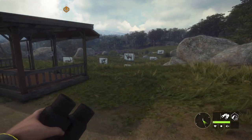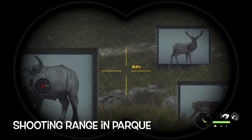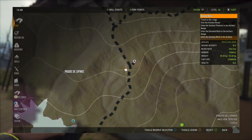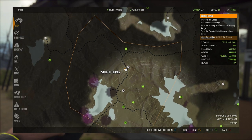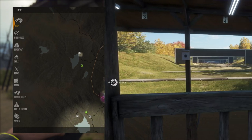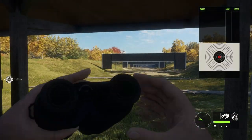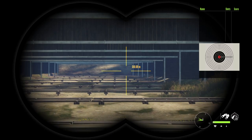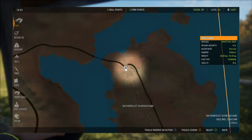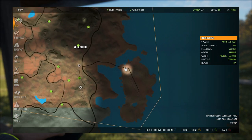Speaking of shooting ranges — this is the Parque one. We have two in the game: one in Parque Fernando and one in Hirschfelden. In Parque Fernando, you spawn at the outpost called Casita de Merida and run southwest. At the Hirschfelden shooting range you can fast travel straight to it once discovered. It has some nice long distances. You'll find it in the bottom right-hand corner of the Hirschfelden map.